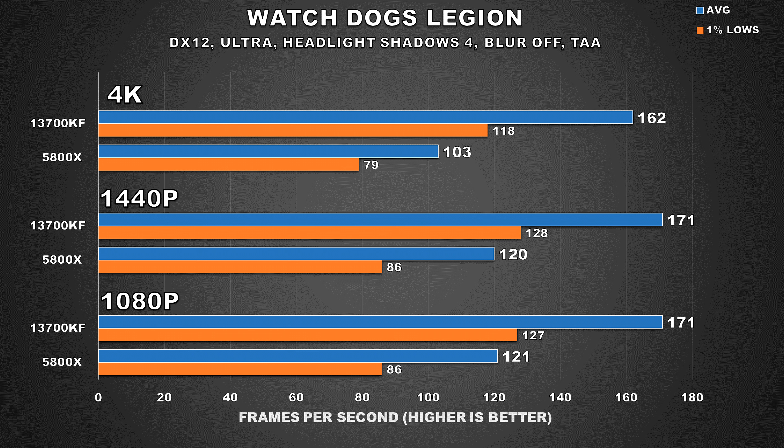The last game we're going to look at is Watch Dogs Legion, and this game is very intriguing because at 4K we're seeing a massive 57% uplift for the 4090 when paired with the i7-13700KF for average FPS, and 1% lows have gone up by 50%. I didn't expect this game to be so CPU bound even at 4K, so I'm glad I included it, but I feel like it's kind of an anomaly. Maybe AMD really has to do some work here to optimize this game for its CPUs.